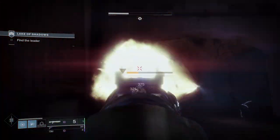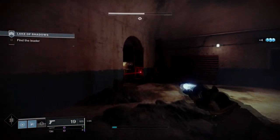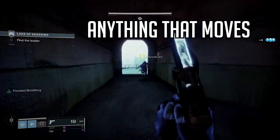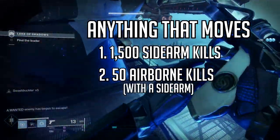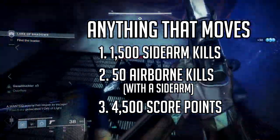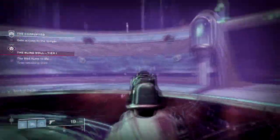How do you get the gun? First, you're gonna want to go to Zavala and pick up the 'Anything That Moves' quest. From this quest you're gonna have to get 1500 sidearm kills, 50 airborne final blows with a sidearm, and then 4500 score points.